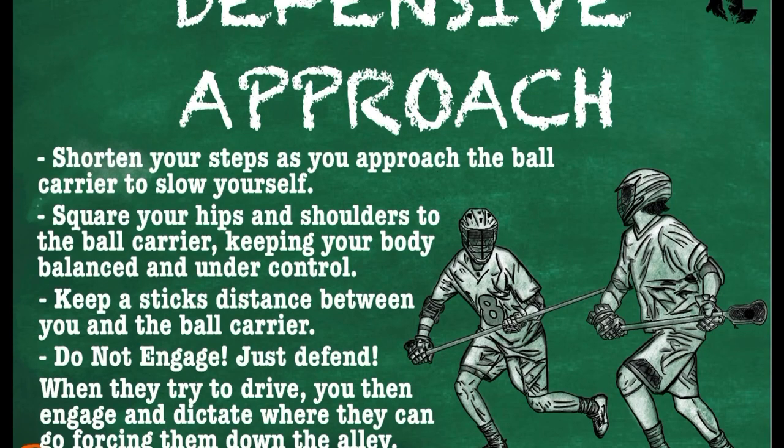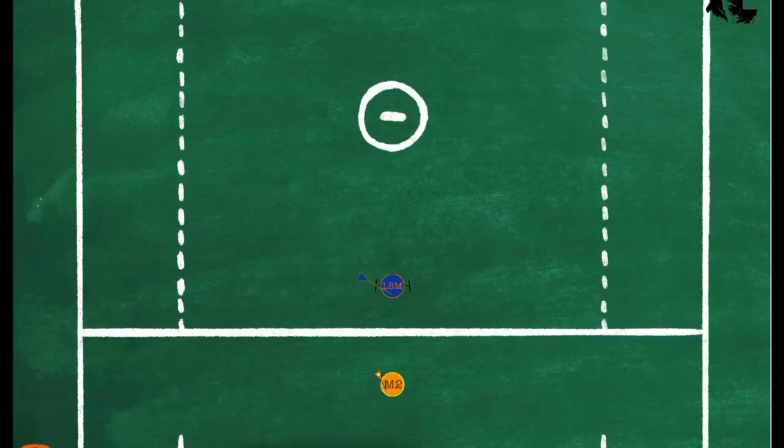Your defensive approach is really important. We shorten our steps as we approach the ball carrier to slow ourselves down. We square our hips and shoulders to the ball carrier, keeping your body balanced and under control. Keep a stick's distance between yourself and the ball carrier so you can move your hips and throw checks. You do not engage — you just defend. When they try to drive the goal, that's when you engage and dictate where they go by forcing them into the alley or behind GLE. But the main thing is keeping your hips solid.